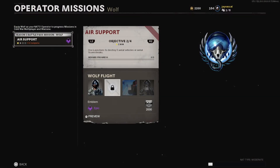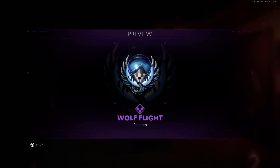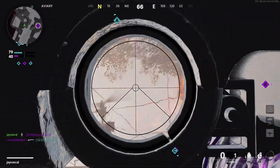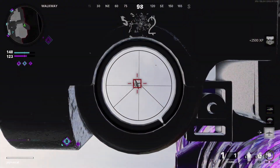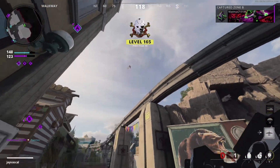Objective two is to use launchers to destroy five aerial vehicles or aerial scorestreaks. This gives you the Wolf flight emblem. I completed this by using the Sigma as it locks onto enemy aircraft. Spy planes will take one shot, counter spy planes will take two shots, and larger aircraft will take more.